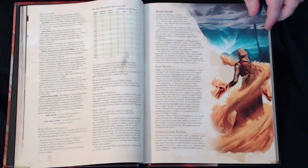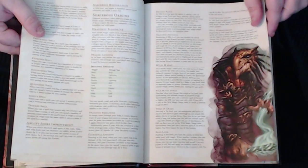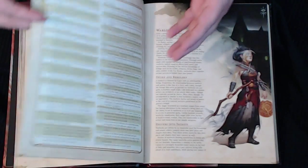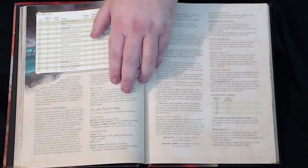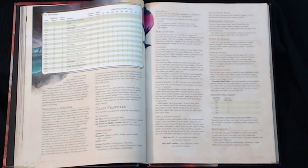The Sorcerer has six pages of information in the Player's Handbook with beautiful art and lots of class details. There's a 1D100 percentile chart at the very end that we'll discuss shortly. Every class gets features, talents, and skills as they level up, and the Sorcerer is no different in D&D 5e.